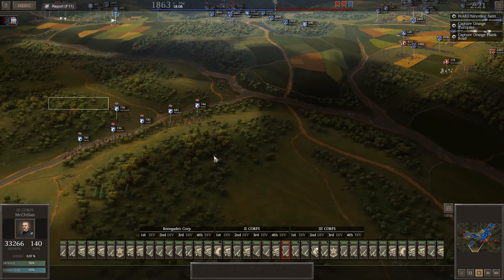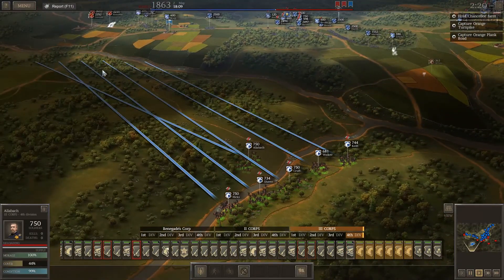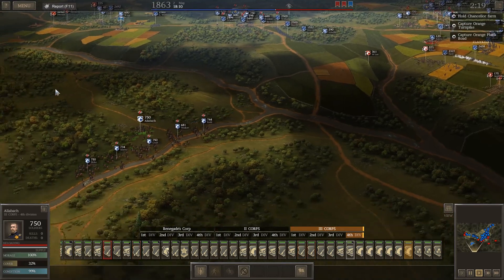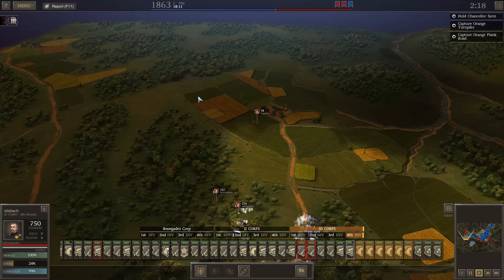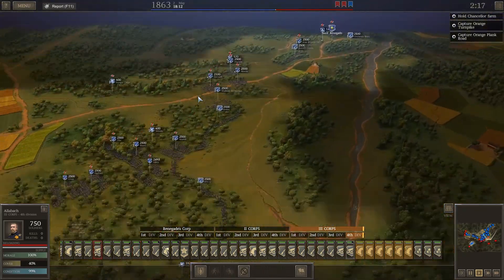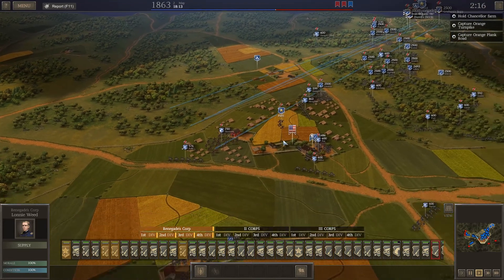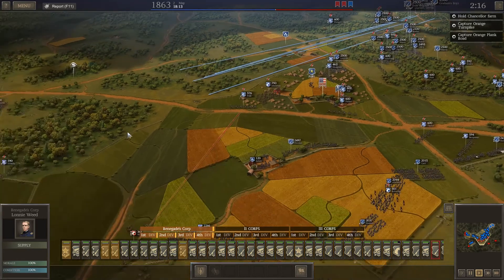I need to get our cavalry unit working and find out where the enemy is. We're going to send the entirety of our cavalry this direction. Actually, I'm going to form all of them together into one group. Basically they're behind us. The positions they gave us are not useful at all, at least not yet. So I'm going to march the primary force of the army down to the main objective and work from there.